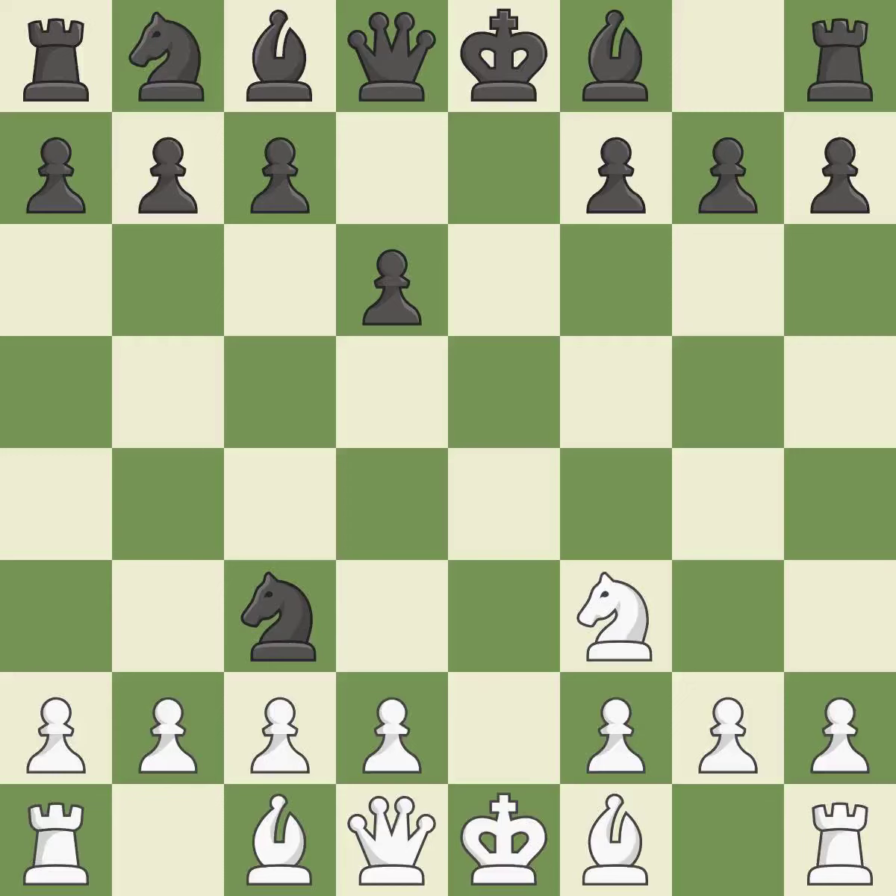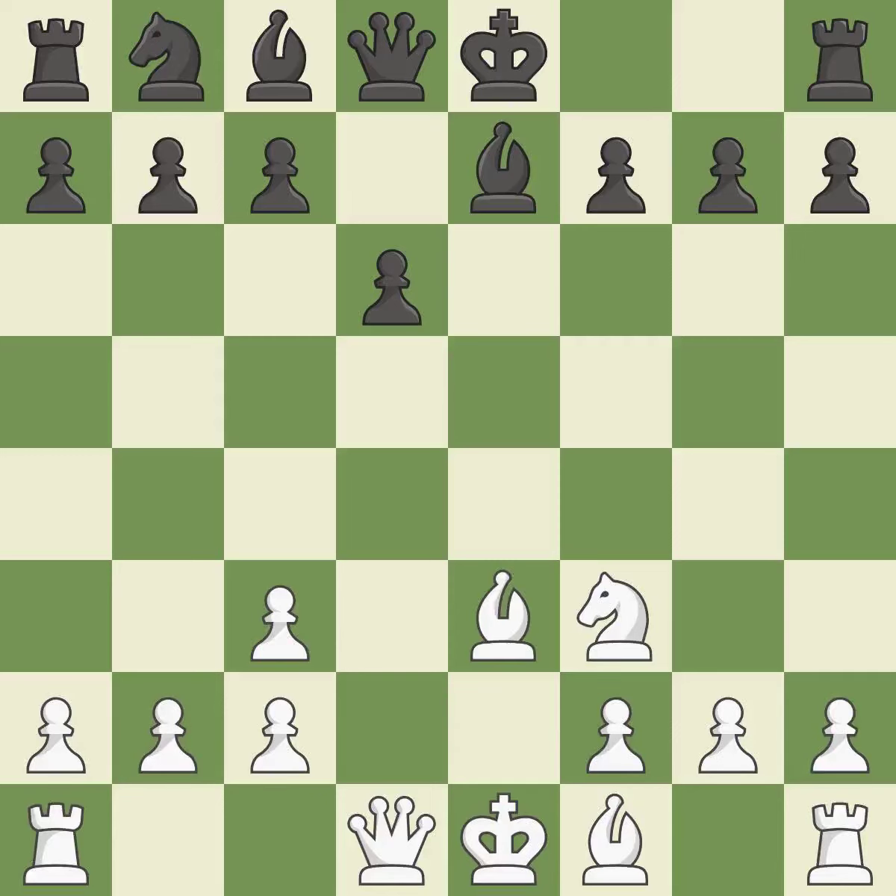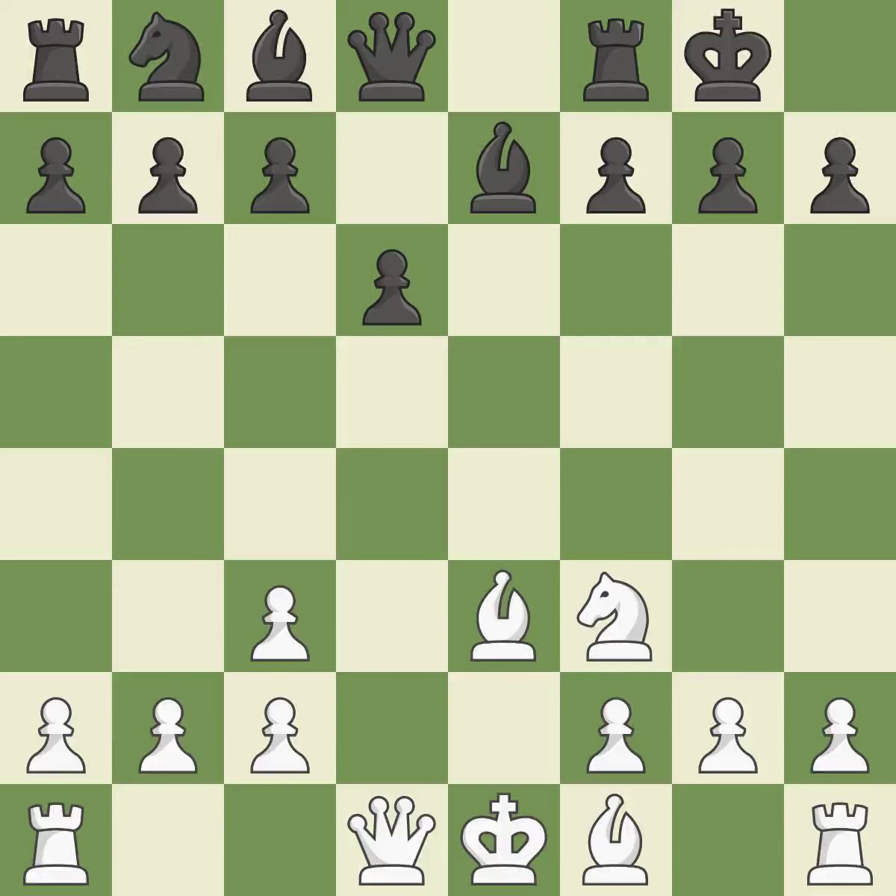As a result, the opponent's pawn structure is weakened because they are forced to double their pawns. By developing a bishop from its initial square, this activates it. Castling gets the king to a safer square, out of the center of the board, while also developing a rook.